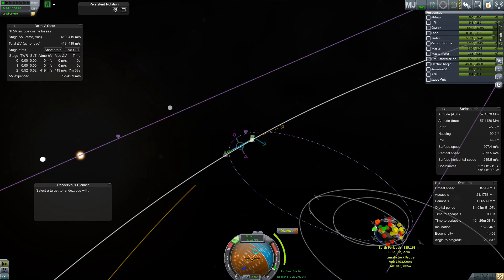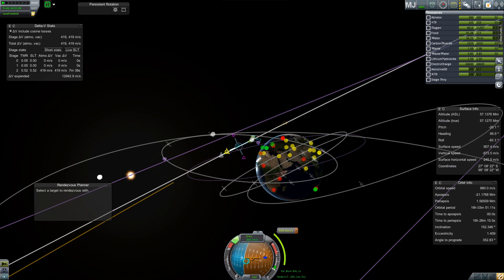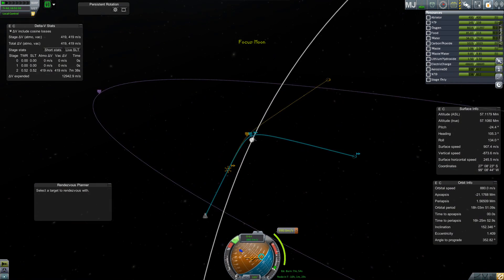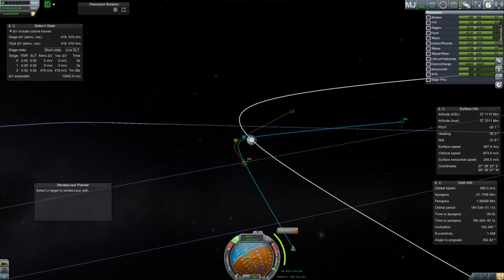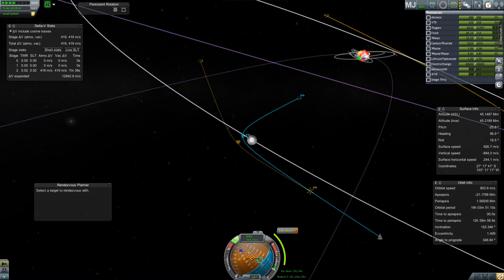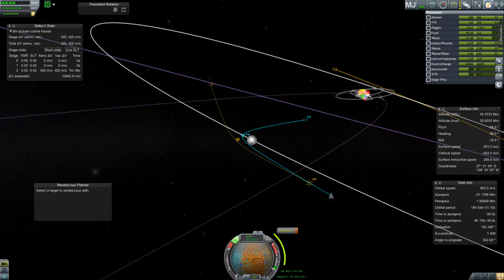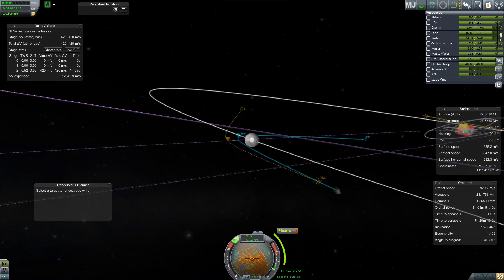This is what we end up with. We accelerate past the moon, and I adjust my velocity so that I don't get quite as close to the moon. In the end, I do get an encounter that's a whole lot straighter, and I slow myself down quite a bit. For the princely sum of a few hundred metres per second delta-V, it lets me get home.